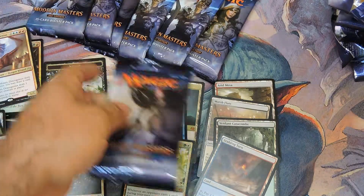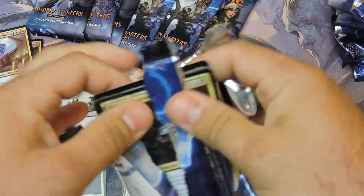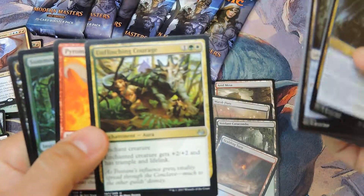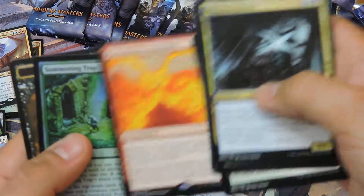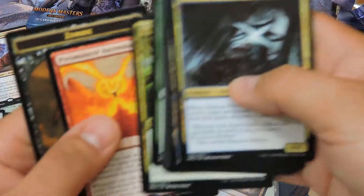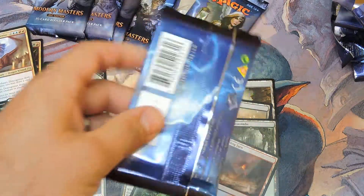Down to the last little bunch here — thanks for sticking around, trying to keep this video under 10 minutes. We're going to go straight to the good stuff. There's an arson and a foil — Summoning Trap, wonder how much that's worth, that's our foil rare. And I'll take that one.